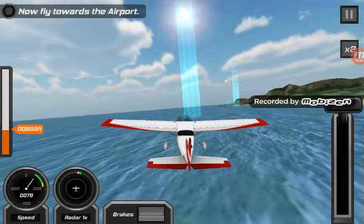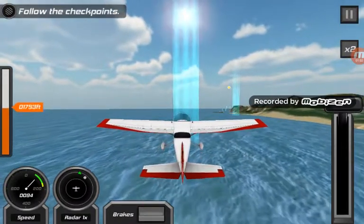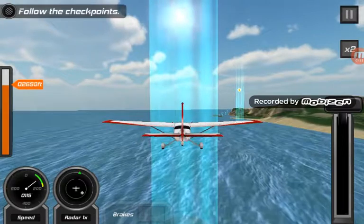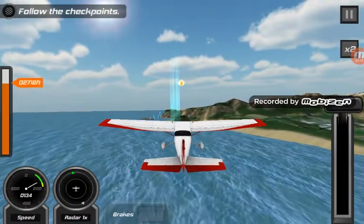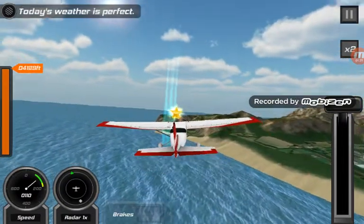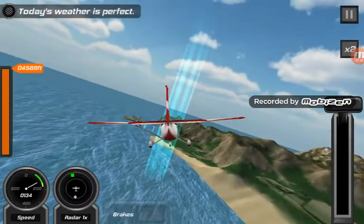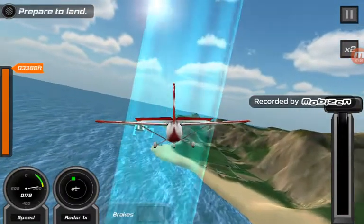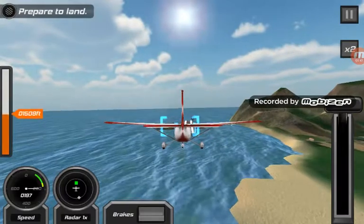We're going to have to land over there where you see the lines for us to land. Follow the checkpoints. Now we're in here with the star right there. Let's fly through the checkpoint. Whoa, I just saw a jet come fast by here.